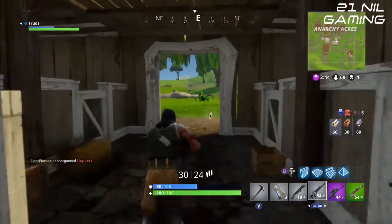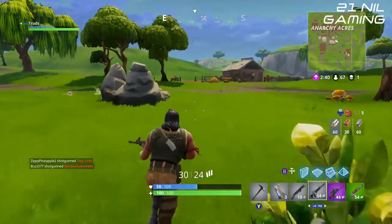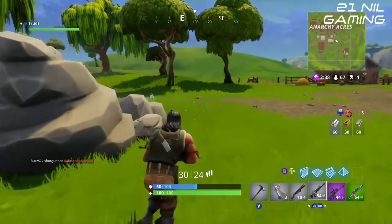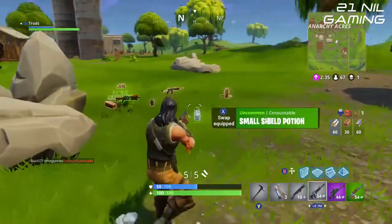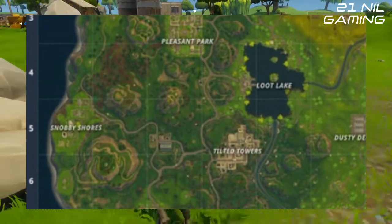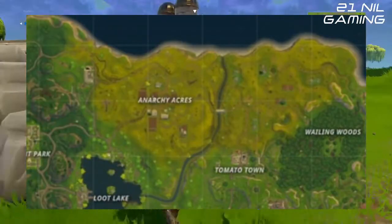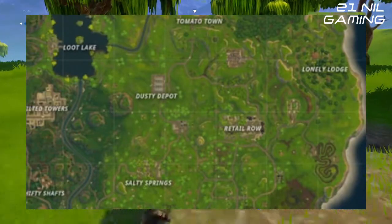'We wanted to accomplish bringing a little more visual difference, identity to where you are, variety and theme to various areas, so you can identify if you're in the mountains now on the west of the map.' In the new map, the mountains run along the west, the farmland along the north, the marshes in the southeast, and the grass covers much of the center.